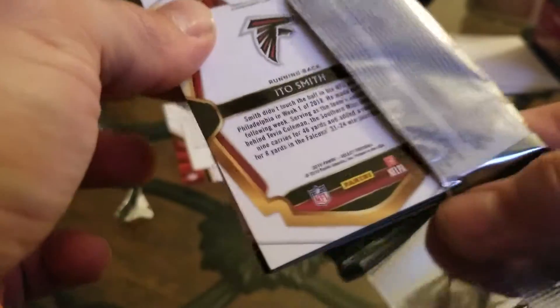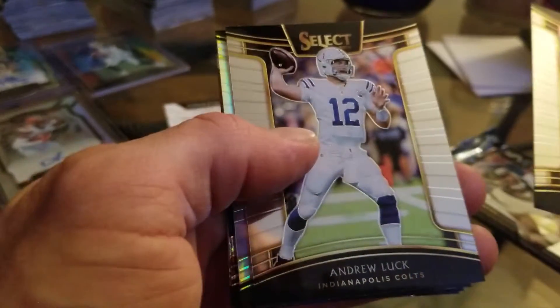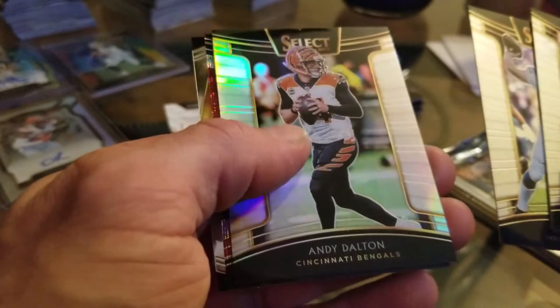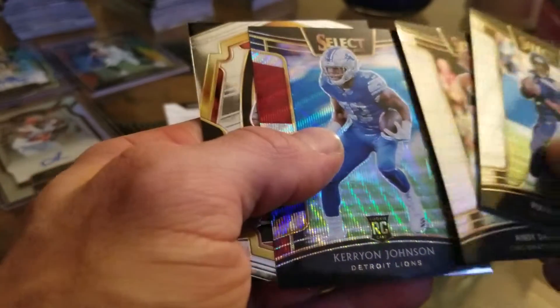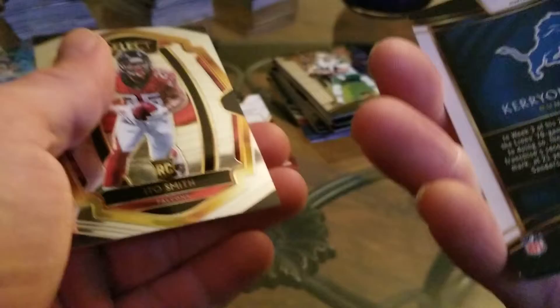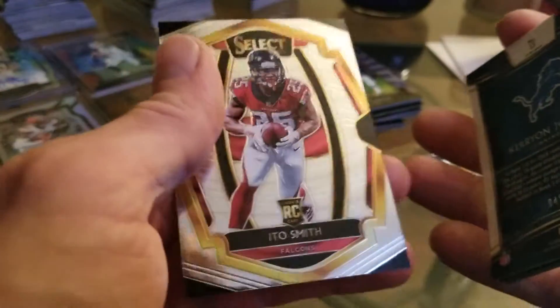The other day I pulled the Zebra card out of a box, if you guys saw that video. Russell Wilson, Andrew Luck, Andy Dalton. We've got a Kerryon Johnson — I've been pulling a lot of this guy's rookie cards — 45 out of 199. And an Edo Smith rookie card.